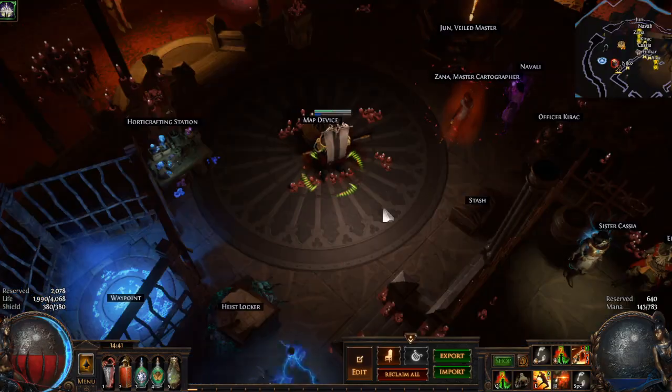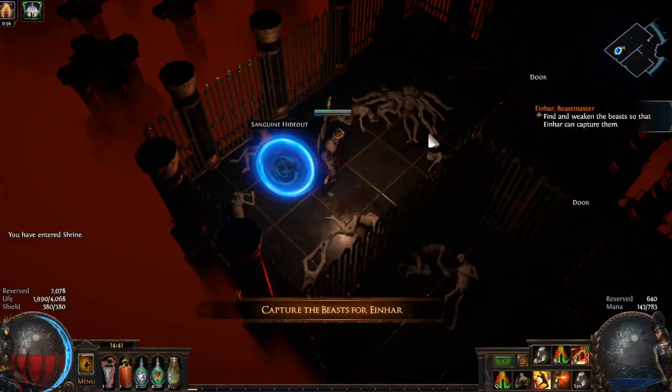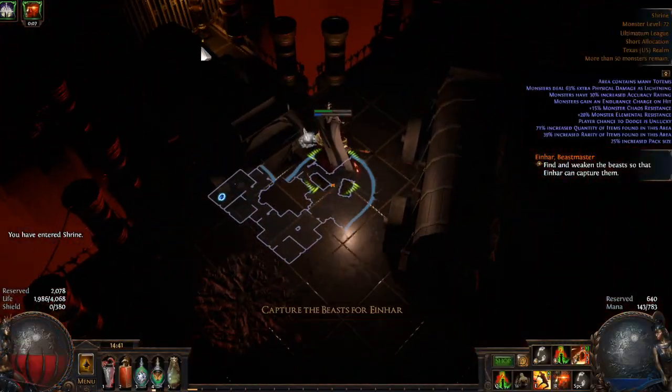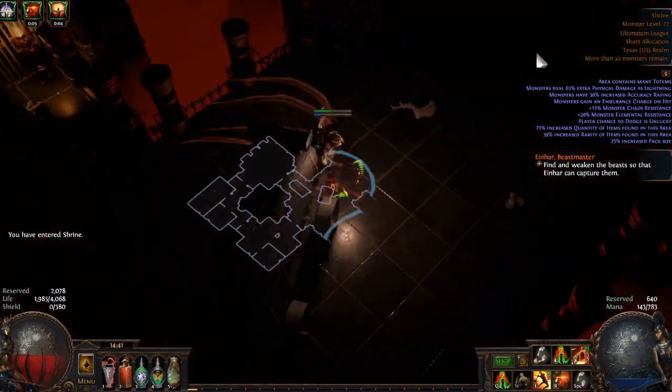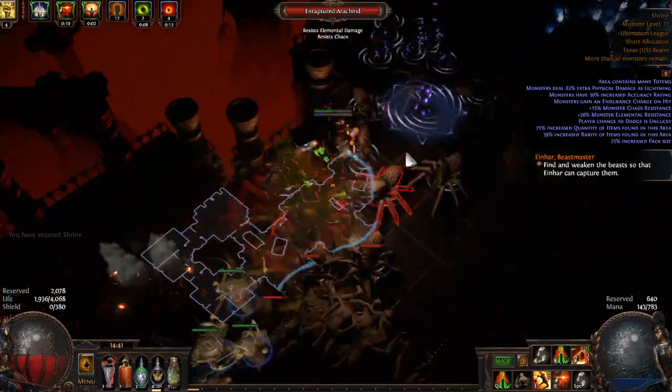I'm going to throw some beasts on there — just elk, get some beasts. I have a lot of missions I haven't done yet, so I'll do one of those, get in here, and kind of showcase the build. I activate Blood Rage, fail to find any monsters right away, and yeah — it's a pretty fast build.